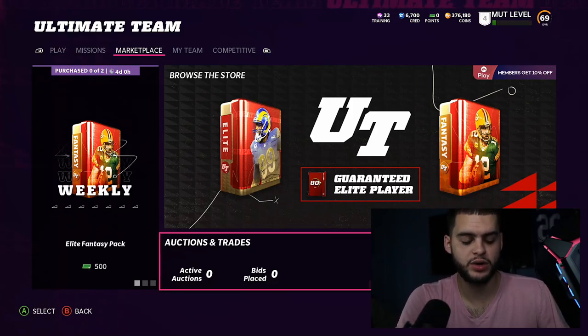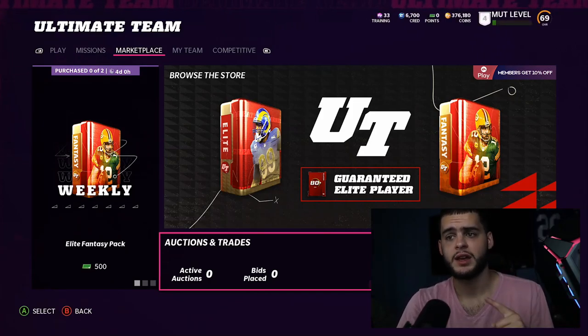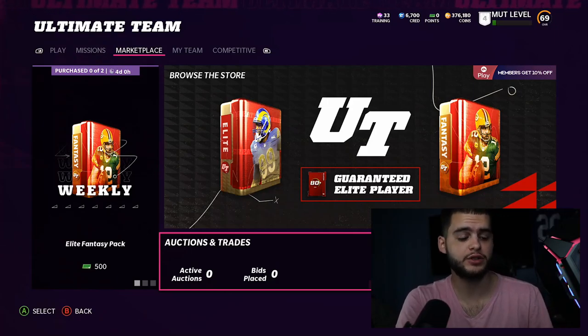Give us a big thumbs up, and shout out to James G for being part of the Poodle Squad. If you want to be shouted out, just like the video and comment 'Poodle Squad' below. Also, muttreserve should be active soon — use code poodle for a nice discount on coins.